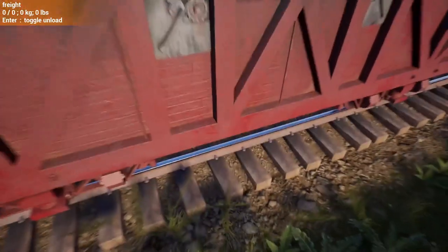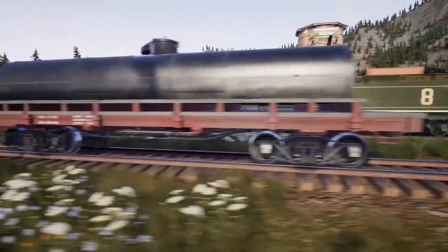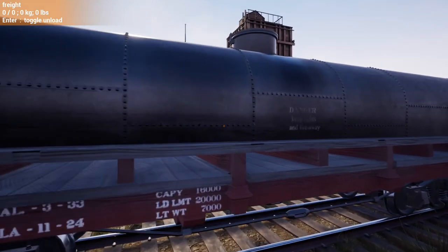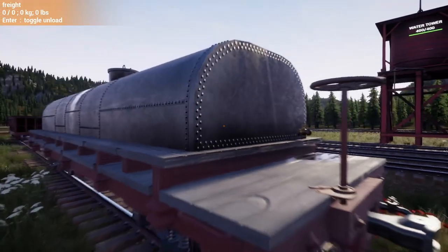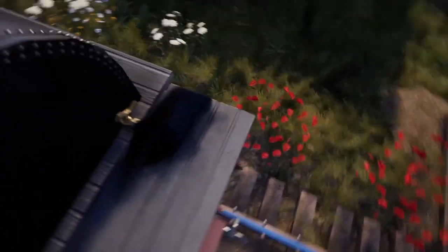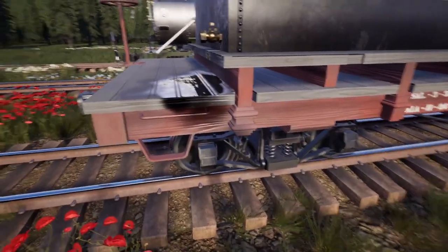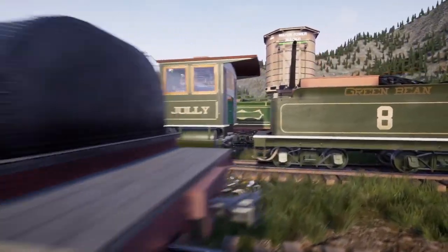This is the new coal belly dumper — as you can see, it dumps down through the belly. Not sure how unloading goes yet, haven't got that far. We also got a new coffin tanker, which is for oil. Not exactly sure if it holds more or less oil, but it's got an oil stain on it — a little oil staining on the wood. That's actually kind of cool.